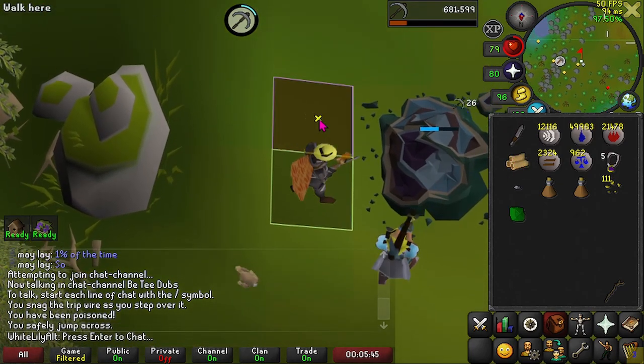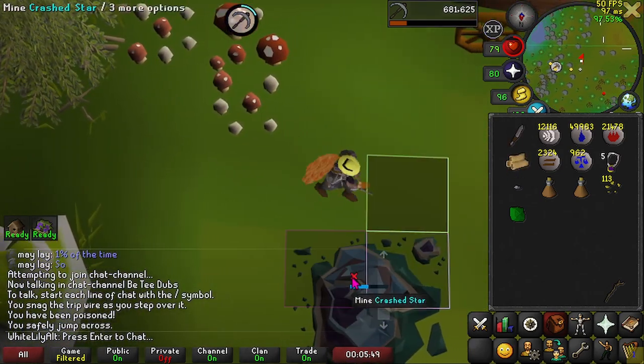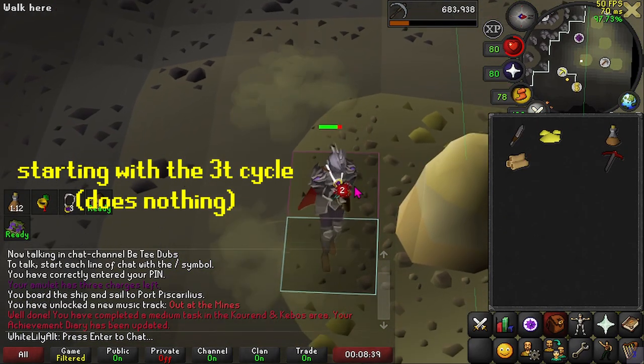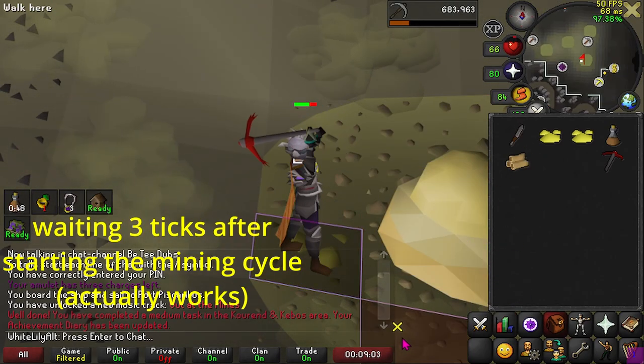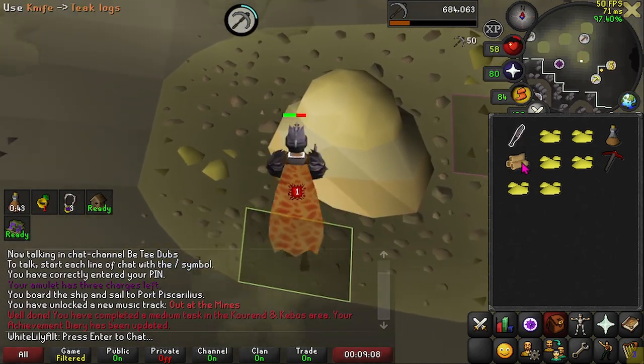Like the fish egg eating, there are some places where the skilling cycle has to already be started for this method to work. So far the only one I know of is the sulfur in Lovakengj, where you have to click the rock and start the mining cycle before starting the 1.5 tick cycle to get the double sulfur drops. I'm sure there's more, but I don't know them — sorry. Go find them and let me know.